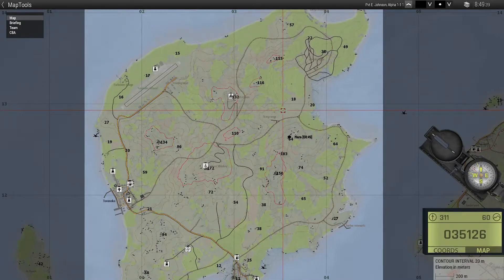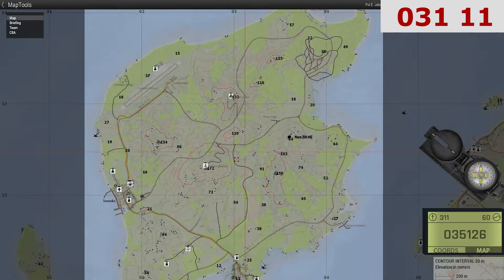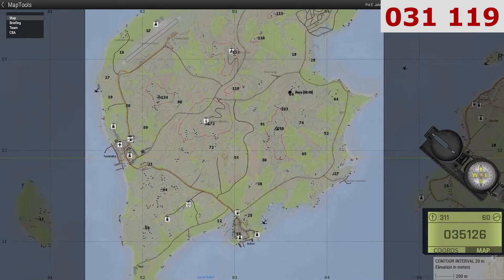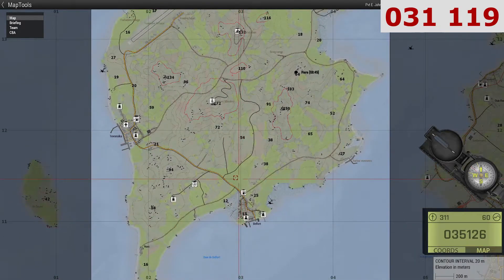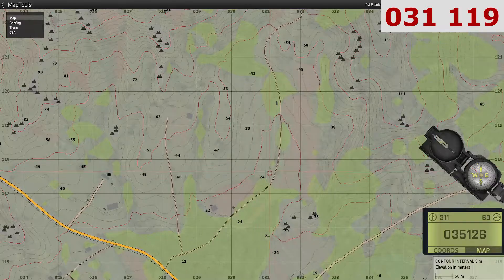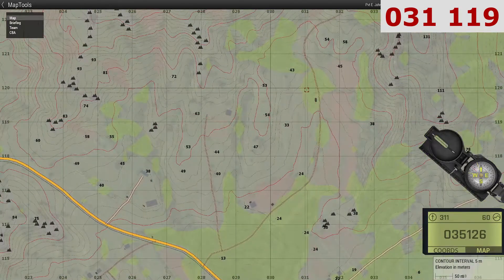So I have the position of the shed which we're going to try to find. It's at 031, 119. So again if we go to 0, 3 and we want to find 1, 1, we know it's going to be somewhere near the top of 1, 1. So if we zoom in you can go 0, 3, 1 on the horizontal and 1, 1, 9 on the vertical, which puts us in this square here.